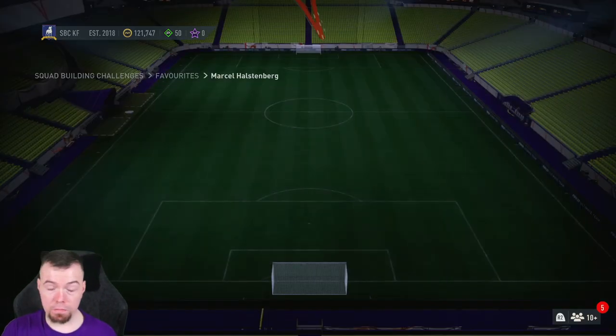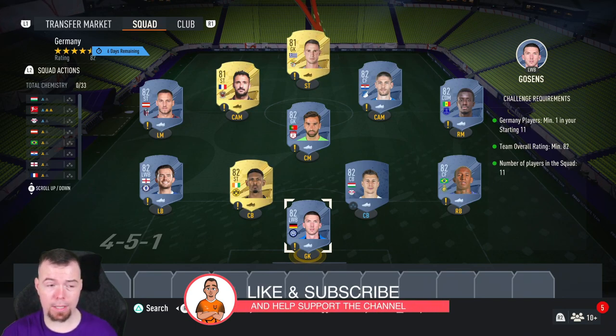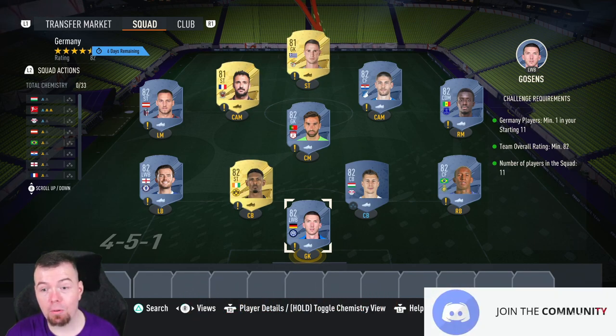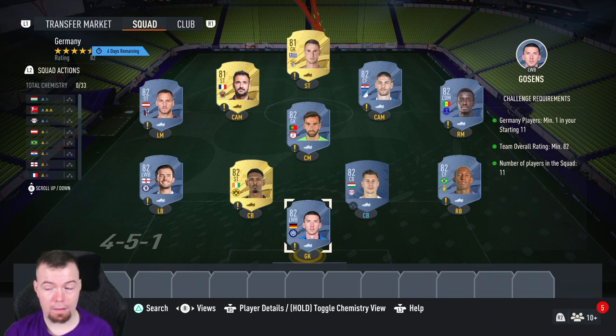If it wasn't for fodder being massively overpriced — anything between 81s to 84s — this SBC would be very good value. It's still not bad, but I'm hoping if fodder does come down before this SBC finishes, it would be really good value. Just so you know, these are footbling.gg prices at the time of doing this SBC, which has been out for about half an hour. Prices do of course fluctuate.